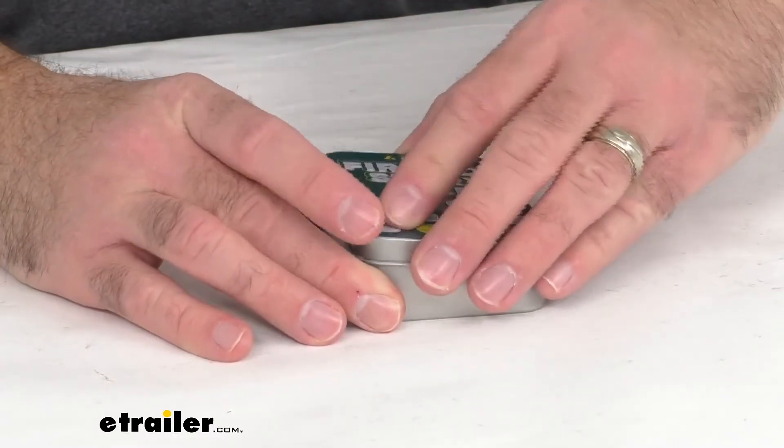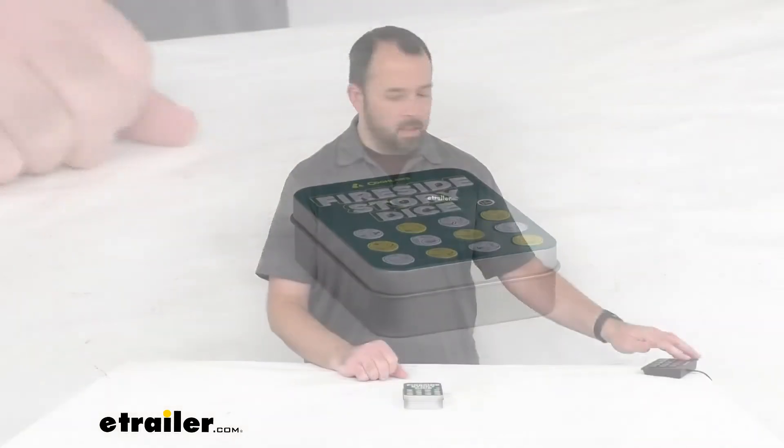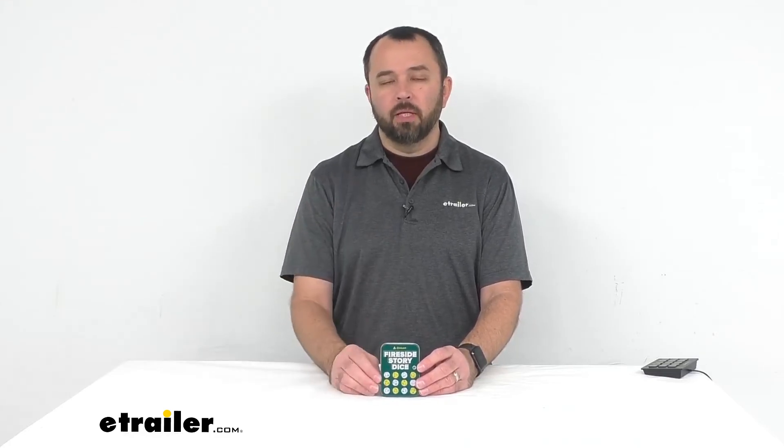This game is for ages 6 and up. And if you're looking for other games to take with you to the campsite, here at eTrailer.com we have several options for you to consider. For instance, Coghlan does have a portable 3-in-1 game board set — games included on that are like chess and checkers and other games. We do have quite a selection here at eTrailer.com of different games you could consider for taking with you on the campsite, for long trips, or even in your RV.